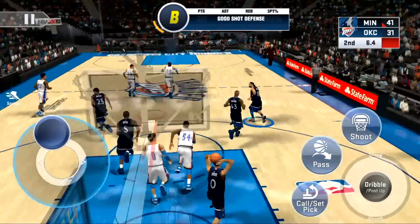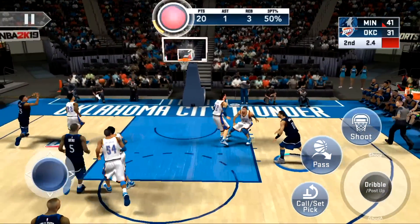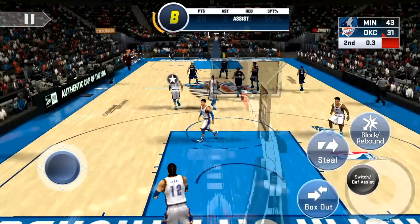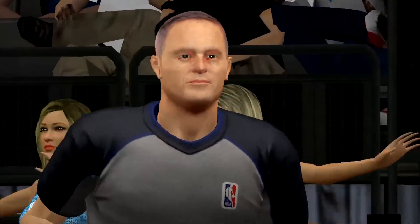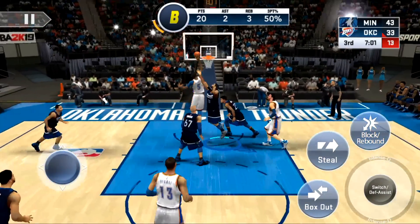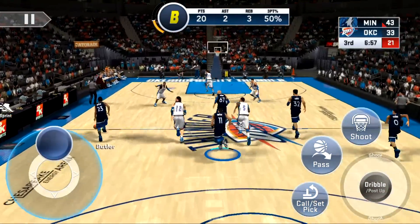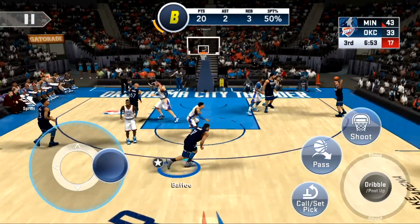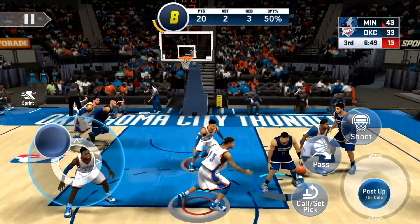That's good defense, we forced a miss. Now we got five seconds — I see my boy Butler running the floor, I'm gonna hit him. You know he's clutch. Westbrook's got a mismatch right here — bad shot. They missed the tipping. I wish we could do putbacks as well, come on 2K — that's not fair. You got the CPU doing putbacks and we can't do any of that. I got him with a spin.